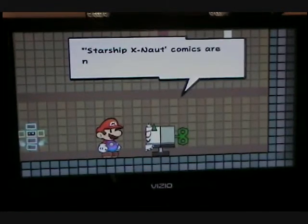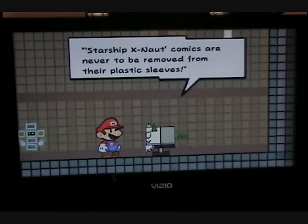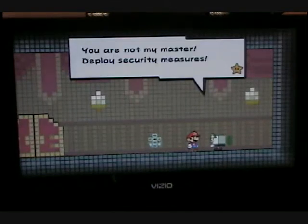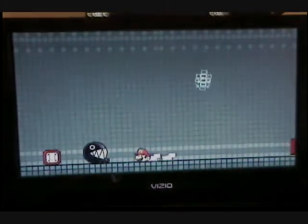So this is the right — our Starship X-Naut comics, never to be removed from here. That's a reference to Paper Mario: The Thousand-Year Door. X-Nauts are the enemies in that game.